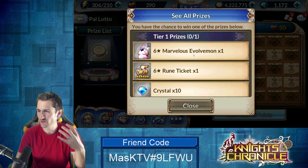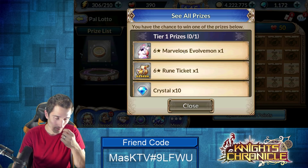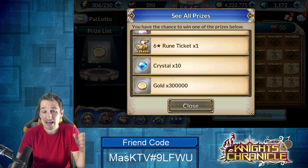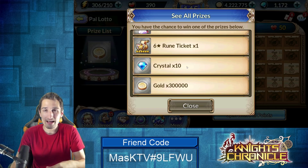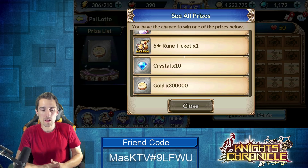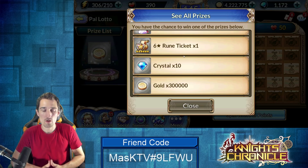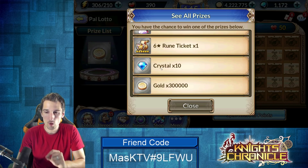A six star ruin ticket is maybe two runs in a ruin dungeon. The six star marvelous evolve mon — that is fantastic, probably the best prize you could pull out of this. If that six star marvelous evolve mon appears here I assume they're announcing the tier one reward for that day's PAL lotto, and if it's there I'd feel enticed to chase after it.